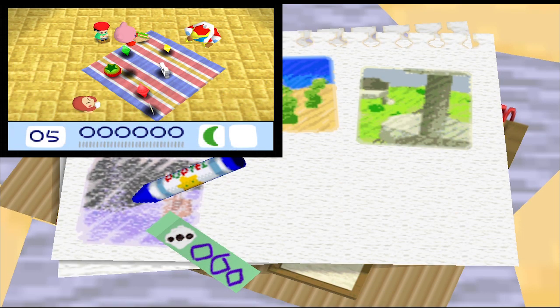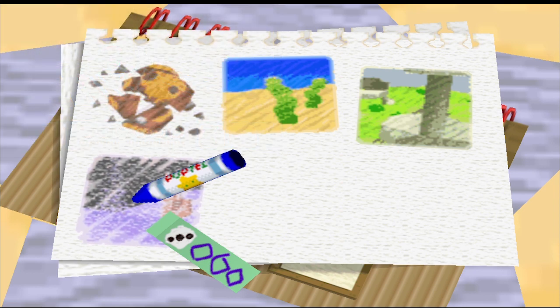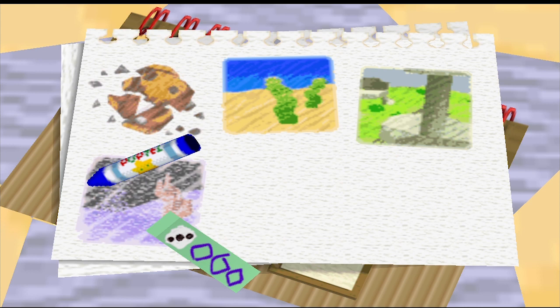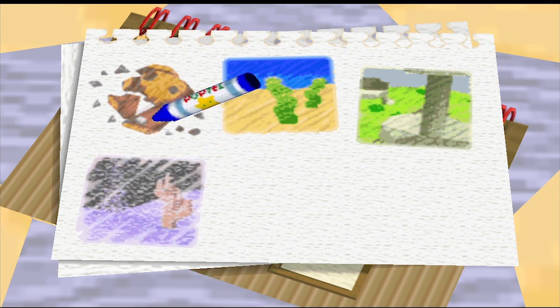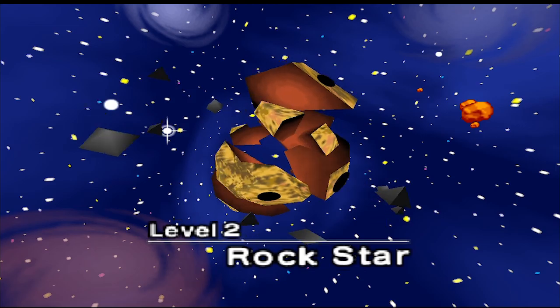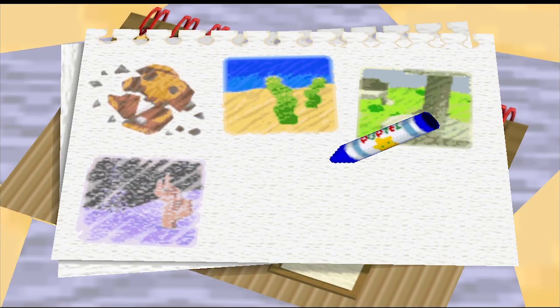I think that was enough for this episode! So next time, we are going to be moving on to this level — very snowy looking! Also, I have a question: why does the planet look like this? We have explored two levels and it does not look this rocky!